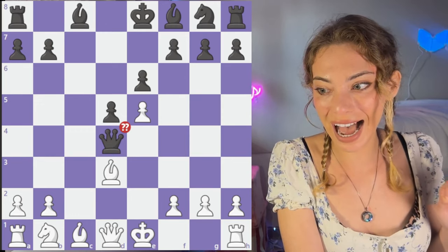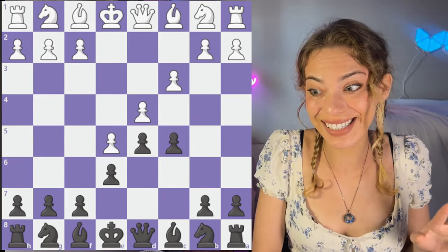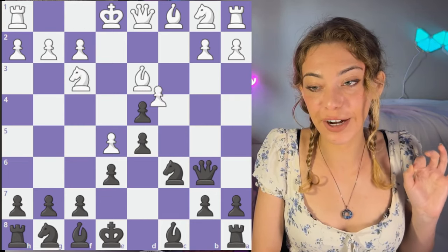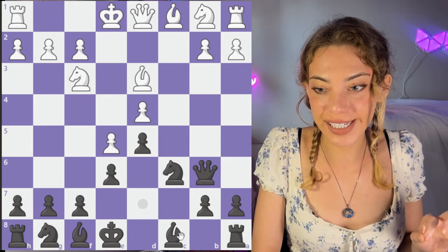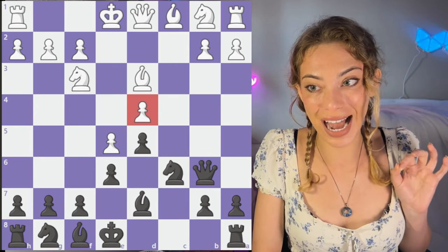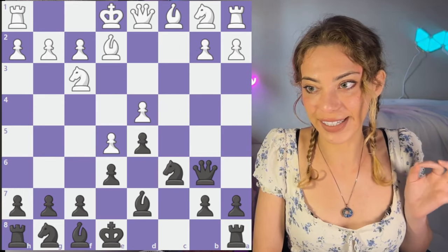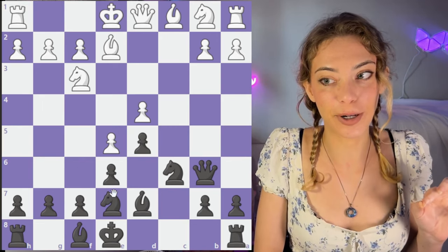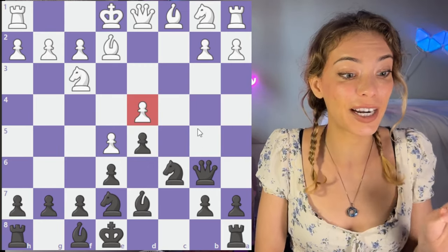So if you're a French player, what do you do instead? This line actually isn't bad for black — it's very typical. Qb6, but it's very, very important that after takes, takes, instead we go Bd7. Do not take this back — it is a trap. After something like Be2, or there are a lot of different things they can do, you just continue as normal, go into your French structure. You do not have to worry about this anymore, and you can continue targeting this pawn — just be very careful of that trap.